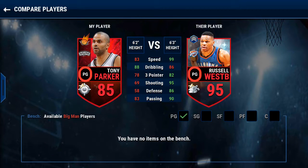So we have Russell Westbrook, number 95 overall. He has 99 speed, 86 dribbling, 82 three-point, 95 shooting, 86 defense, and 90 passing. His dribbling is lower than Tony Parker's, which doesn't really matter in the game.